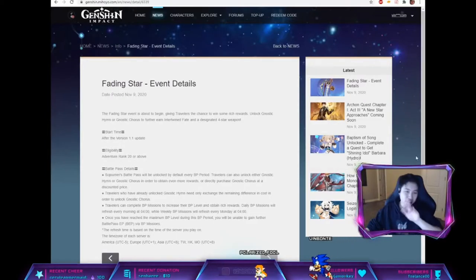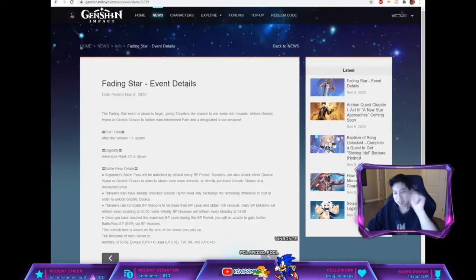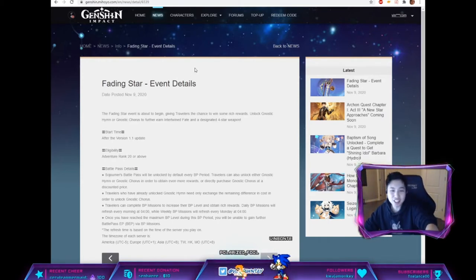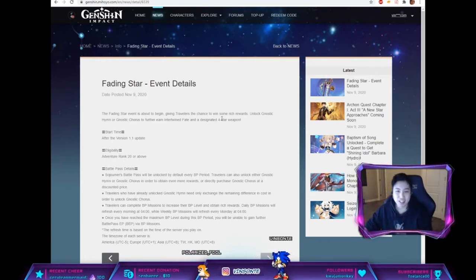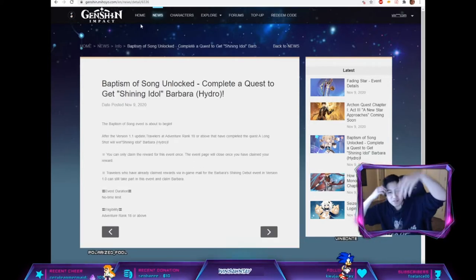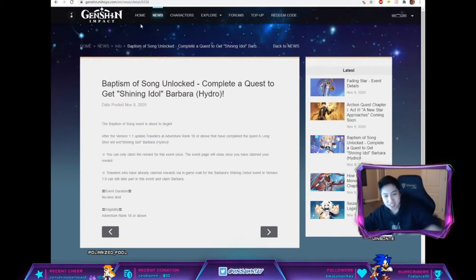Before we get into all the update news, there is some other news: the battle pass is refreshing, so you get another designated 4-star weapon. And we get another free Barbara if you beat rank 18 and have completed the specified quest.